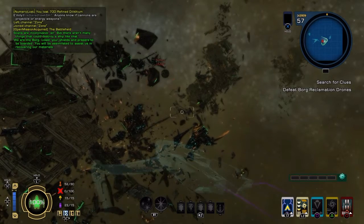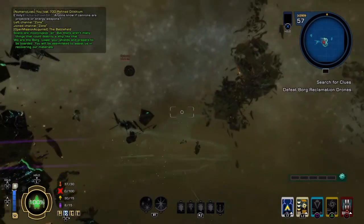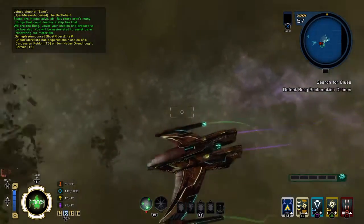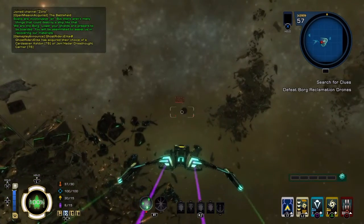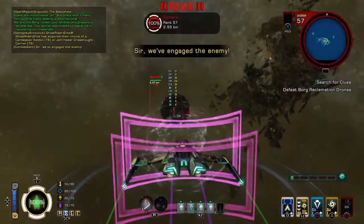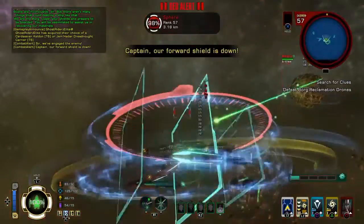Sound is another area where it's really awesome in space and really bad on the ground — it's almost like two separate games. The torpedoes, phasers, everything in space — the sound of a singularity core inside a Romulan warbird going critical and exploding is really top-notch. It's very gratifying. Then on the ground the little pew-pew of lasers is just so dumb. It doesn't fit with the game. It's not satisfying, it's boring, and it's annoying hearing the same laser sound over and over again.